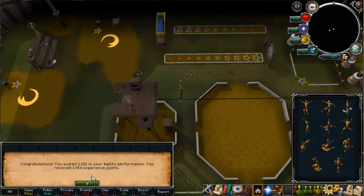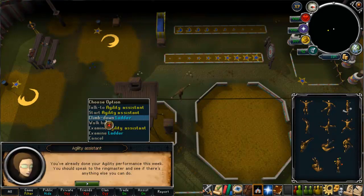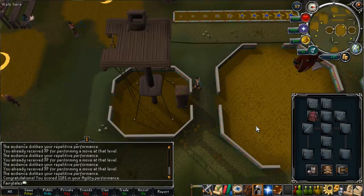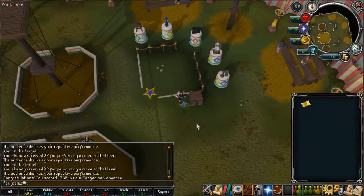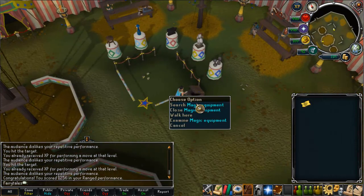I carried on to the 10th performance on agility, and got 1,181 points — hence I would have got Clown. To get Ringmaster on agility you've got to never fail. If you don't fail, you want to stop around the 8th performance, because each one is about 150 points, so stopping at the 8th should give you the right range.